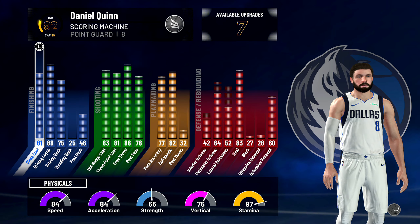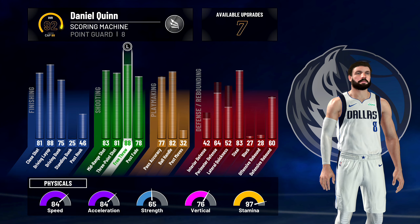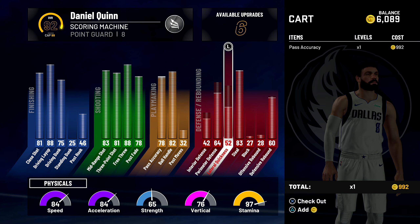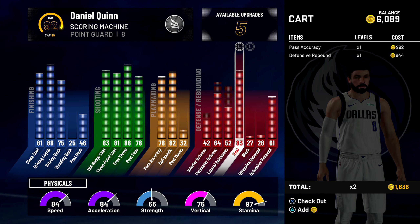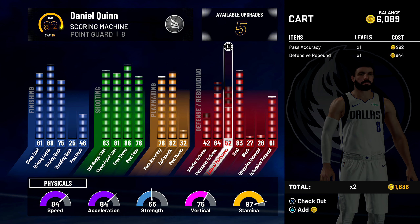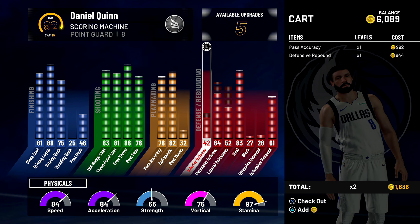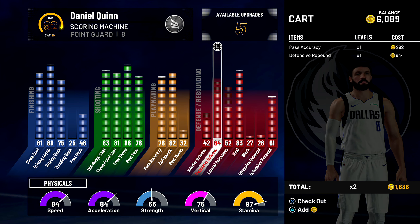Alright guys, we just unlocked a new attribute point right at that last drill. I actually don't know how much VC I currently have, but I know right off the bat I wanted my pass accuracy up. We have 6K to spend, and my defensive rebounding is now maxed out to a 61. Everything else is maxed out there, so that's all maxed out.